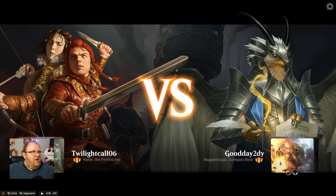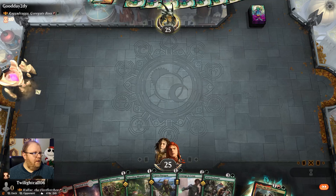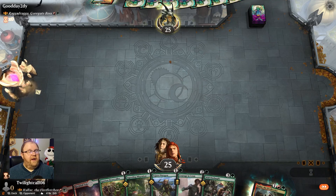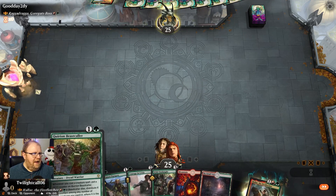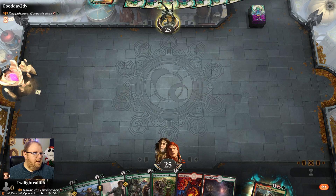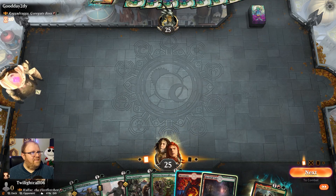Game one is a Gruul standoff against Raggadragga. My guess is their deck is probably better — we'll see. Going to drop Rockfall Vale first, and then probably Kyrian Beastcaller. Let's get it going.